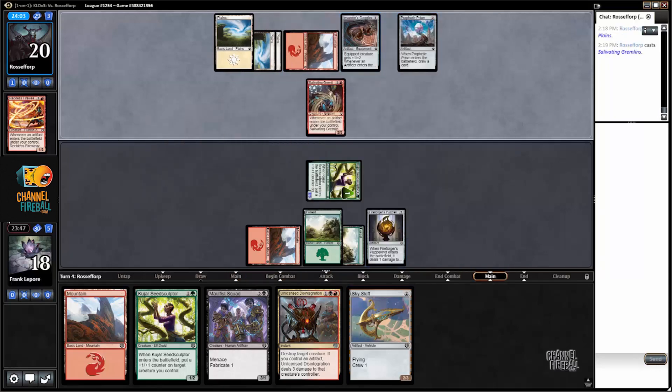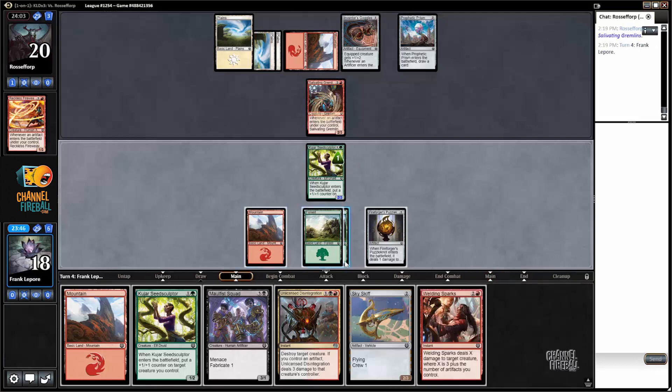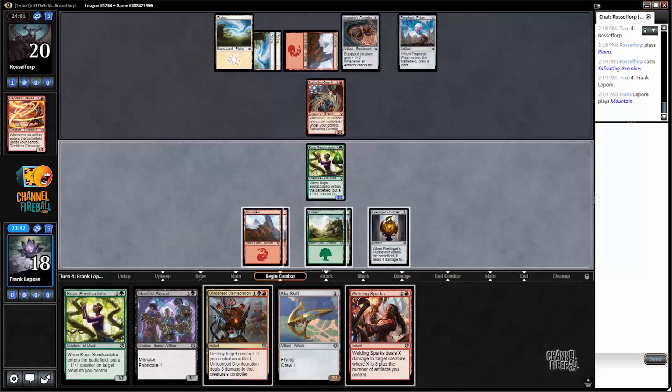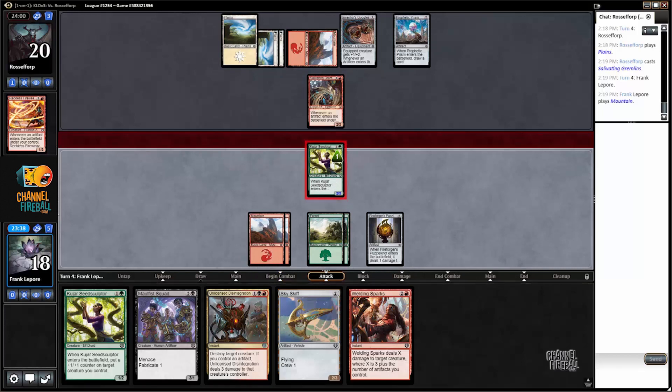Oh, look at those Gremlins — they are salivating. We do need a black source, but our hand has gotten pretty solid. I want to attack again, let's see what happens.